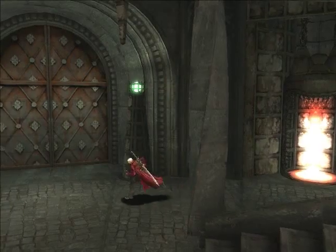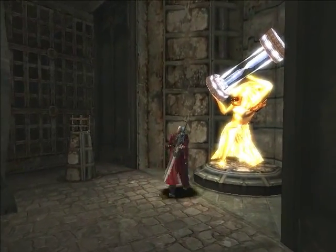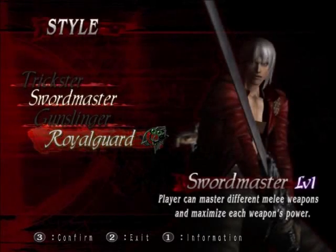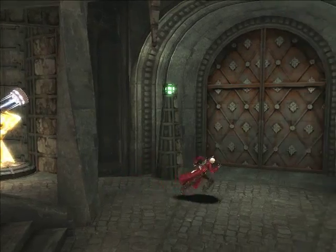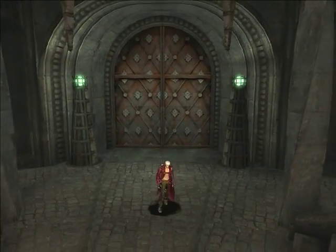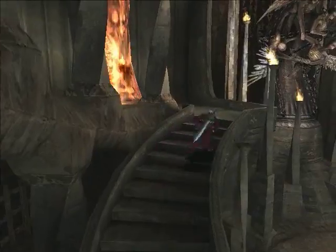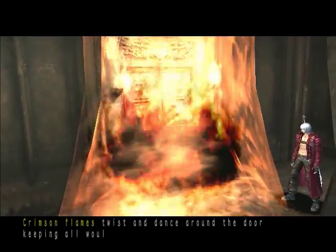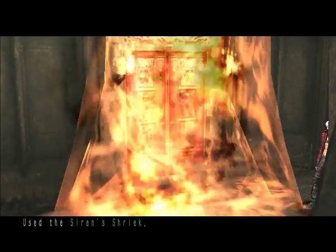Okay, elevator done. And now we are back at the entrance of the Tower of Temen-ni-gru. Fortunately the item statue is there and we will be going back to the Sword Master style for obvious reasons - I like being able to kill things faster. As you can imagine, this flaming door is where we use the Siren Shriek to call the flaming hells of terror. Man, I really need to work on my dramatic voice.